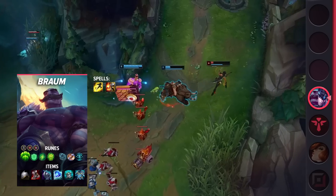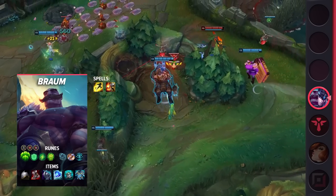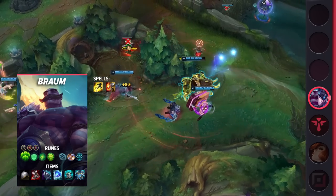When it comes to your items, you're going to be building Spectral Sickle, Defensive Boots of your choice, Evenshroud, Frozen Heart, Knight's Vow, and Force of Nature.